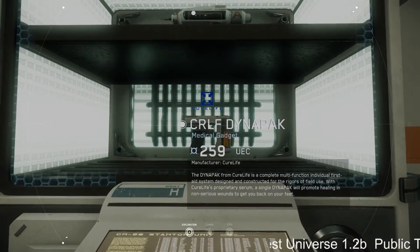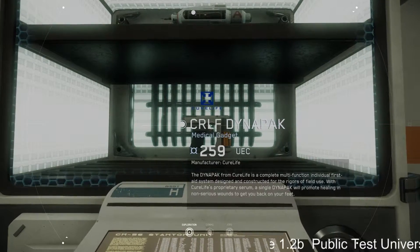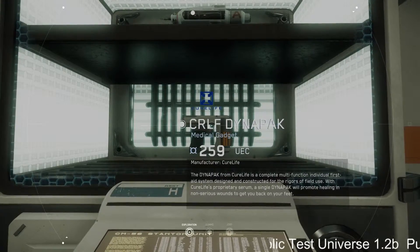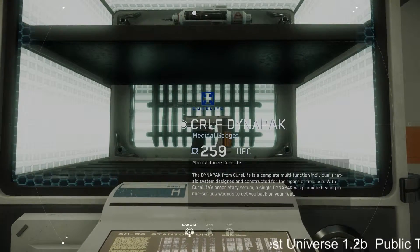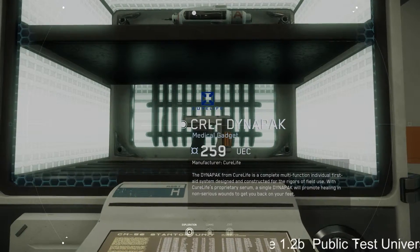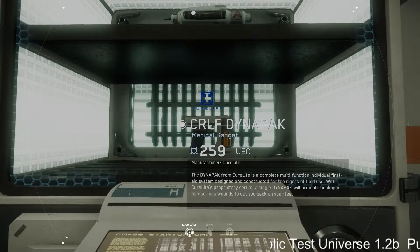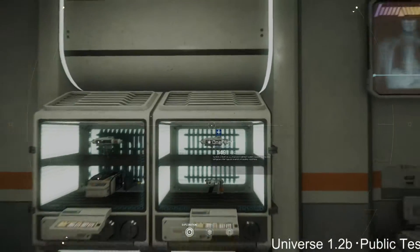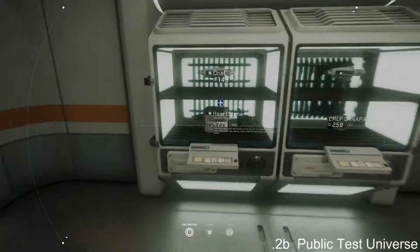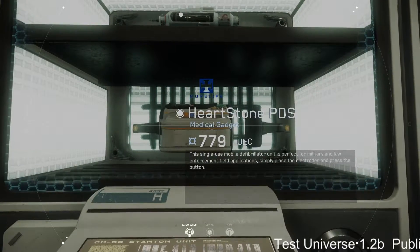The second item is the CRLF Dynapack. The Dynapack from Cure Life is a complete multifunction individual first aid system designed and constructed for rigorous field use. Cure Life's proprietary serum means a single Dynapack will promote healing in non-serious wounds to get you back on your feet.